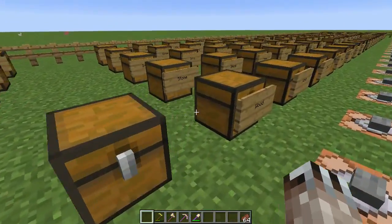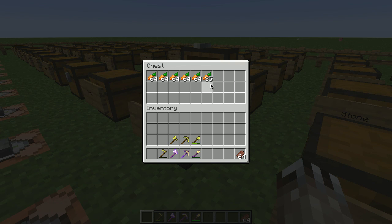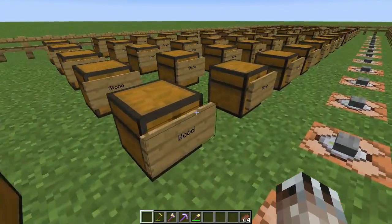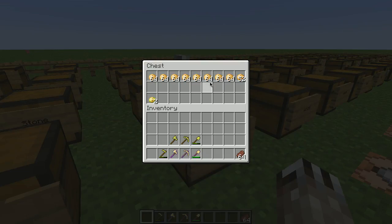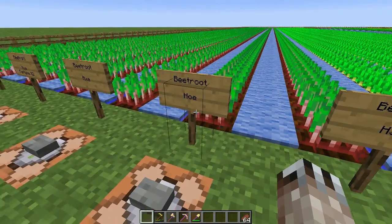Carrots — Fortune gives you more carrots. Without Fortune, about five and a half to six stacks; with Fortune, eight and a half to nine stacks. Potatoes — same sort of thing. Fortune gets you more potatoes and does not increase the number of poisonous potatoes, which is probably just as well.